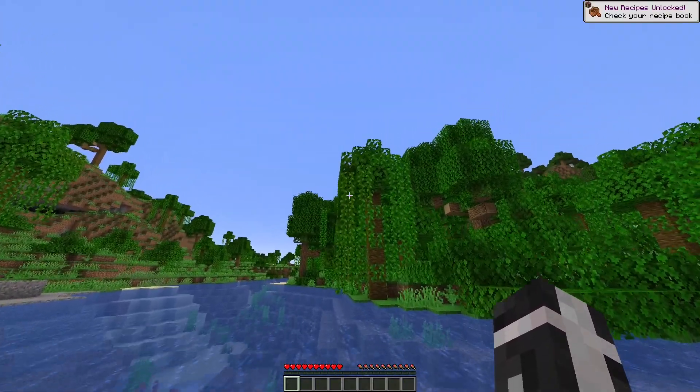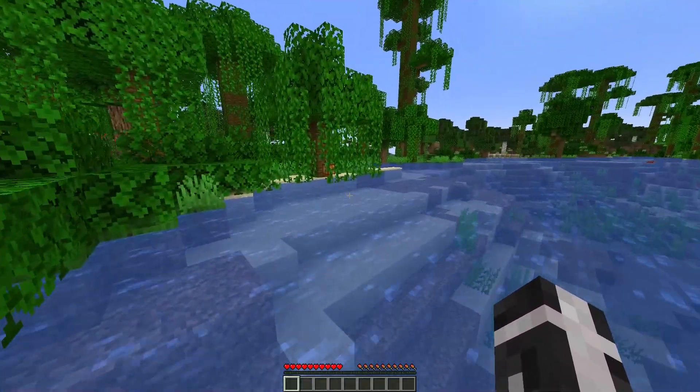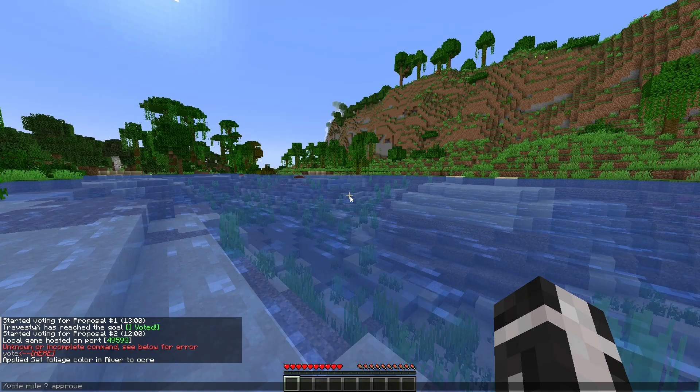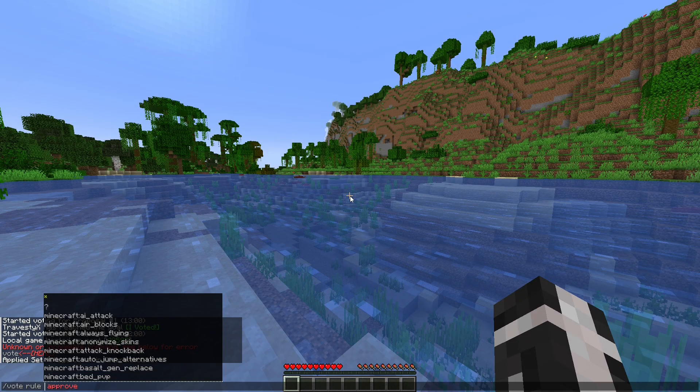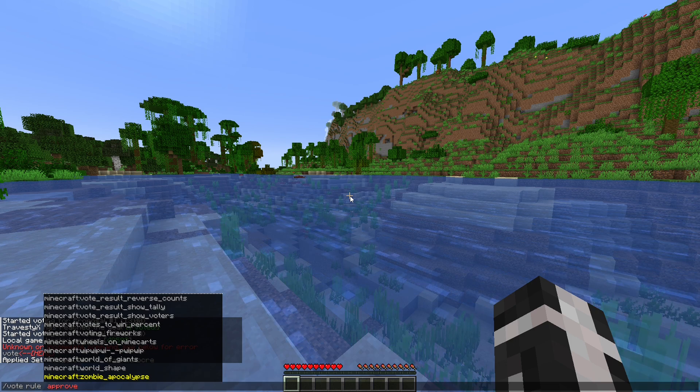Set foliage color and river to ochre. Everything looks the same — it's like a slight change in color from the normal vines in the jungle. However, there are some really interesting ones. So if we take a look and go past this question mark, we can do zombie apocalypse, for instance.